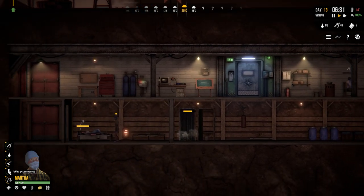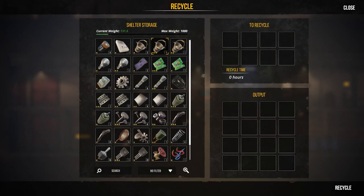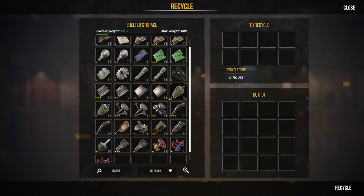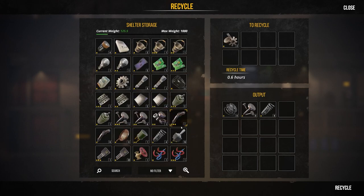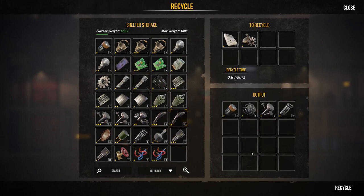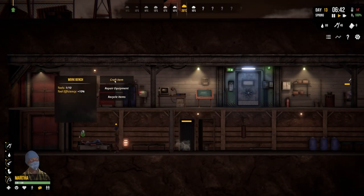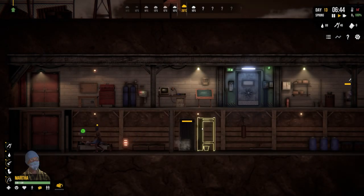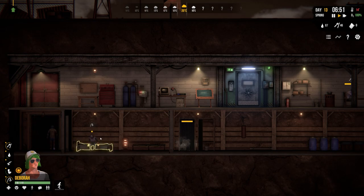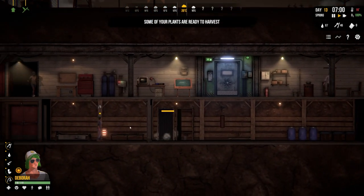Martha is a little tired but other traits are okay. Let's go to recycle items and recycle things like those piles of scrap - though it takes about eight hours. We should probably craft the recycler first. Confirming the crafting of the circuit board. Looks like Deborah has had a full night's sleep and is up and about.